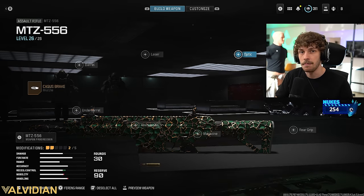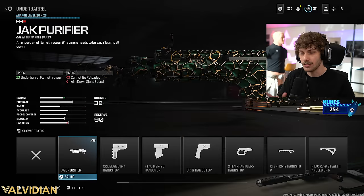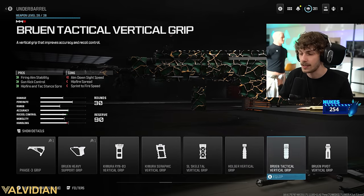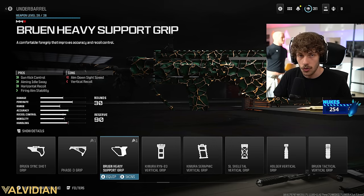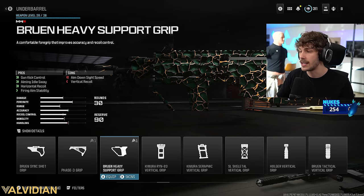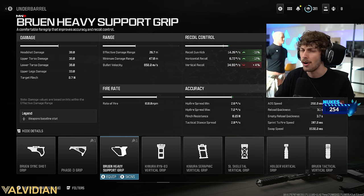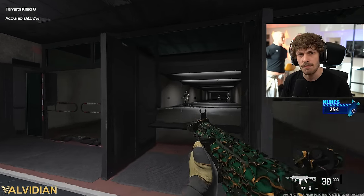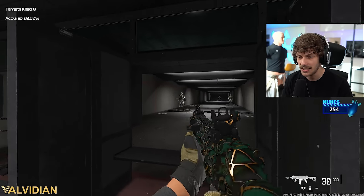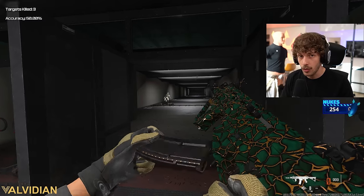Now we have a lot less recoil but there's still some side-to-side bounce. So we go to the underbarrel — you can probably already guess it — we're adding the Bruin heavy support grip. This gives us gun kick control, aiming auto stability, firing aiming stability, and horizontal recoil control, which is what this underbarrel specializes in. We don't really get any vertical recoil help, and it will hurt ADS speed a little, but the ADS speed is still very good for an AR. When we fire the gun now — literally zero recoil.